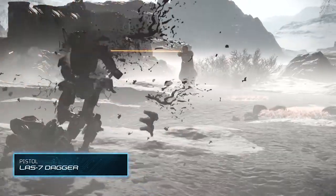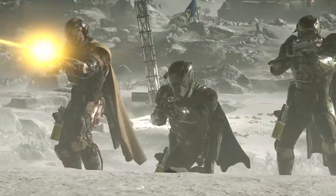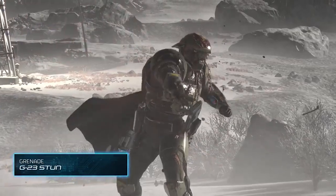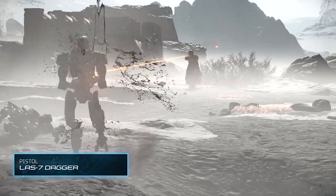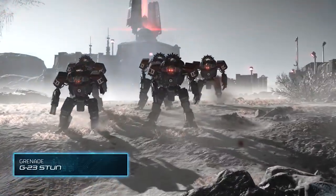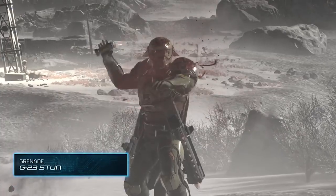Next we got the LAS-7 Dagger, which is a laser pistol. It isn't as fancy as the other weapons listed so far, but it's still a pistol that shoots a sustained laser. This won't require ammo — it fires a continuous beam, though you can overheat it and you do need to change your batteries. Coming from someone that wastes ammo permanently and always feels like they have none, I'll probably start heading towards these energy-based weapons so I don't have to worry about getting ammo and resupplies.